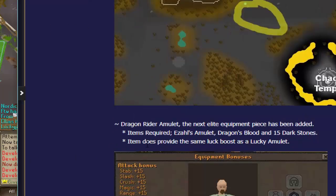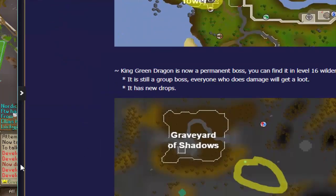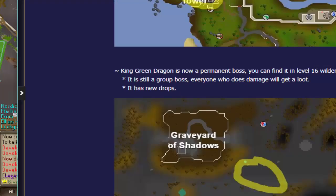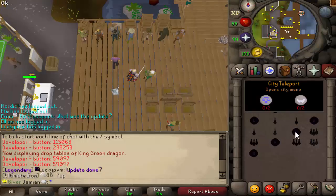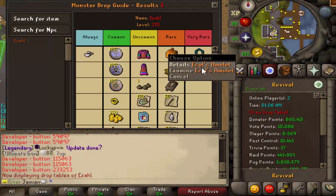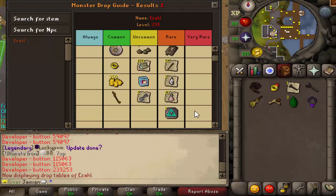The other part of that is Ezal's amulet. Ezal's amulet is dropped by Ezal, which is a new wizard — the wizard that killed Keanu's sister. To get there, you basically just go to Falador and run over to here, and you can fight the boss from there. I'll show you what the loots look like. It's not a very difficult boss, but it is a boss. And this is what you're going for: Ezal's amulet. You use the blood on Ezal's amulet with 15 Dark Stones.